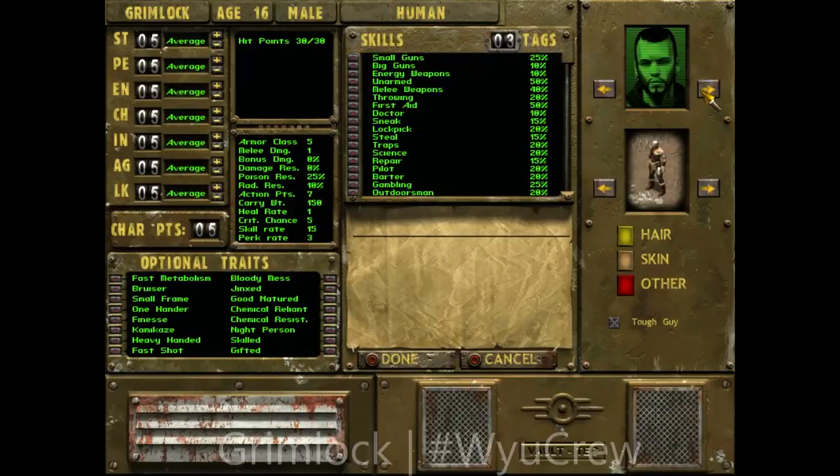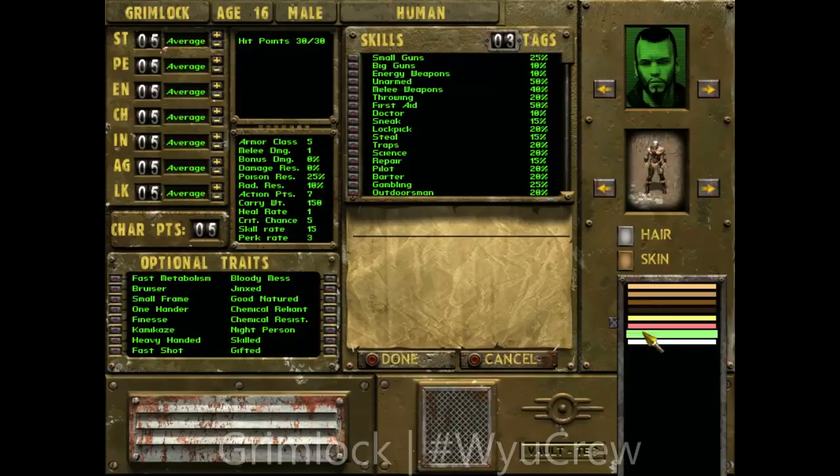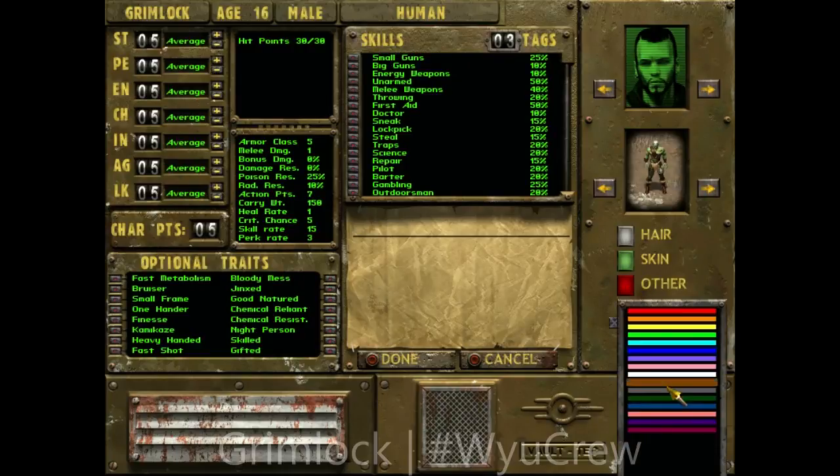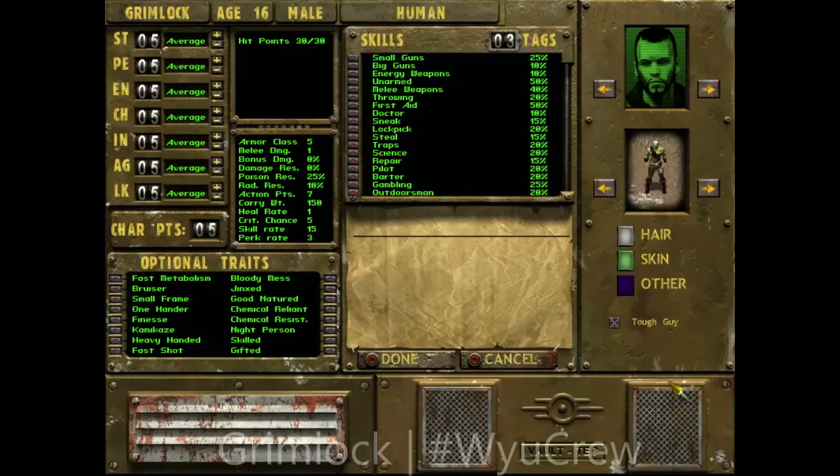He doesn't really look like a Grimlock but I like the style of him. Let's turn our guy so he's facing towards us. White hair, because Grimlock always has white hair except for the actual real-life Grimlock. Let's do a mutant, and of course my favorite color right here.